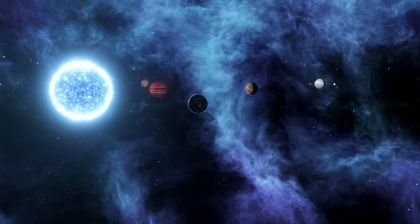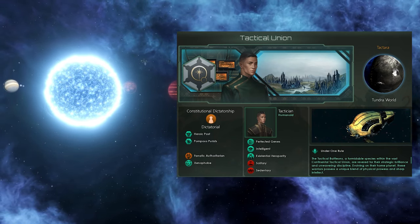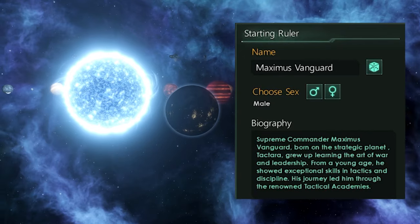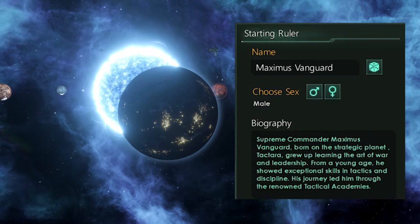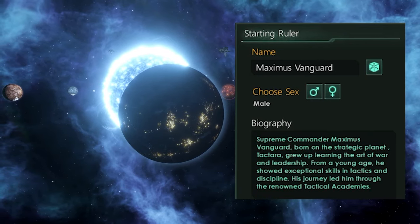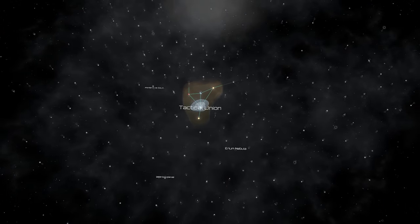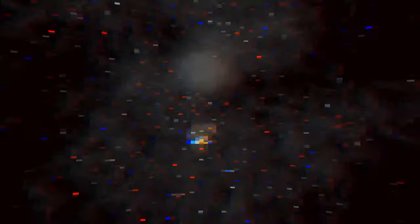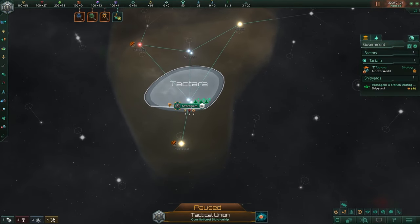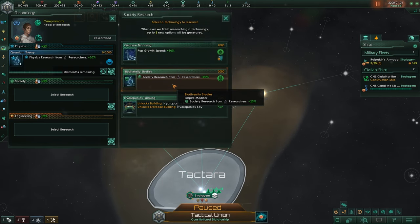We are starting on a planet called Takdera. Our origin is the Under One Rule origin and we are playing with the Heroic Past. Our leader is Maximus Vanguard, our supreme commander, who was born on Takdera. He grew up learning the art of war and leadership and from a young age showed exceptional skills in tactics and discipline. We are starting in the middle of a small galaxy, in a cluster. The first thing I want is to find habitable worlds nearby - and I can already see two right next to my home planet. I grab my science ship and send them out to survey, then start selecting technology to research.